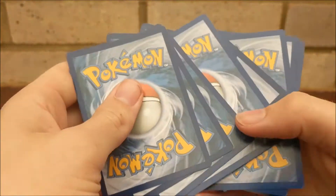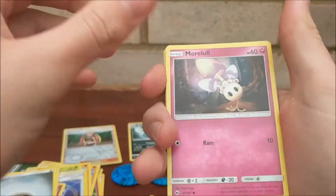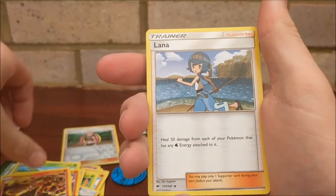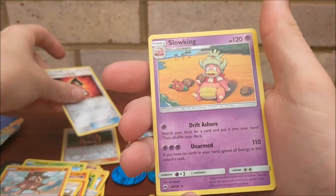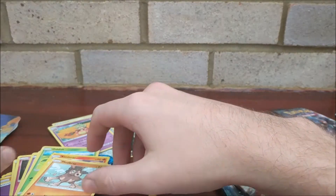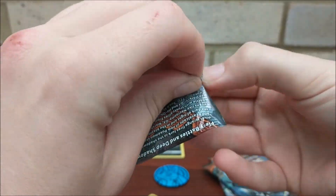Okay, going with fire for this one. We have a Morlough, Espurr, Duskull, Ardhish, Simisear, Heatmor, Lana, Mudbray, a Tormenting Spray reverse, and a Slowking regular rare. This is rubbish so far — three packs and three regular rares.